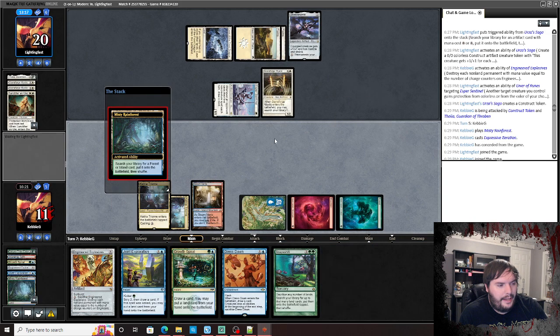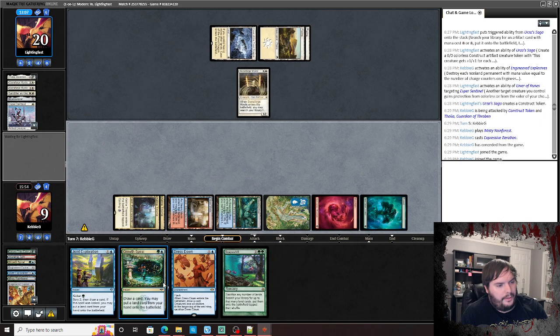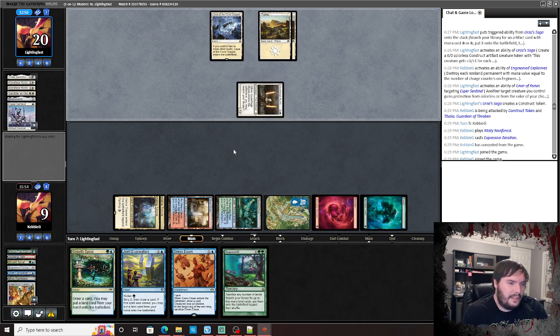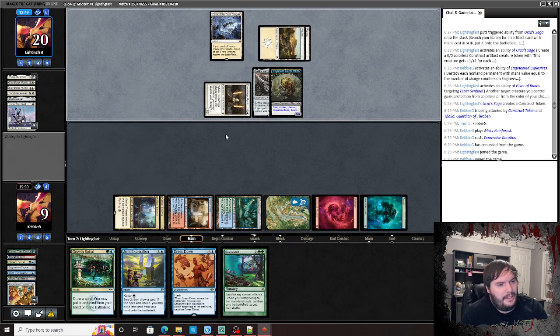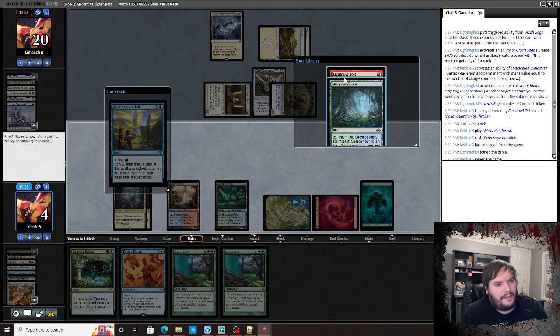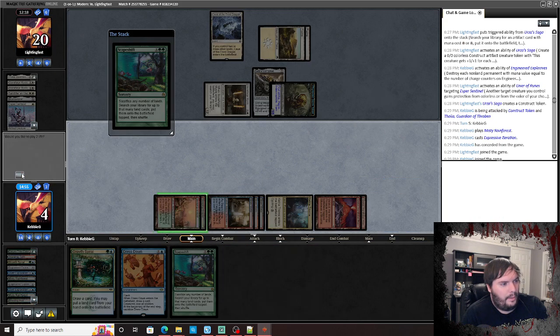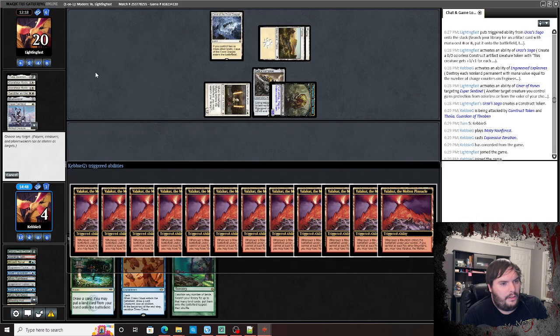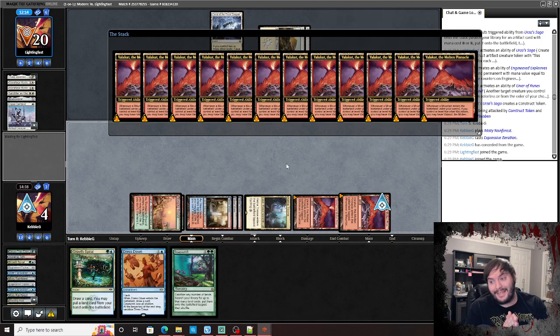Joint Exploration — dig two, scry one, or draw one. We need to find a land. Play the Trial, crack it for a Breeding Pool. EE on one, blow it up, pass. Crack a fetch — that would be the best case — should be exactly enough to kill him because we need eight lands to win. He can only do five points of damage, hits us down to four. Pass. Scapeshift, Joint Exploration — find a land — there we go. That's how you win a game of Magic!